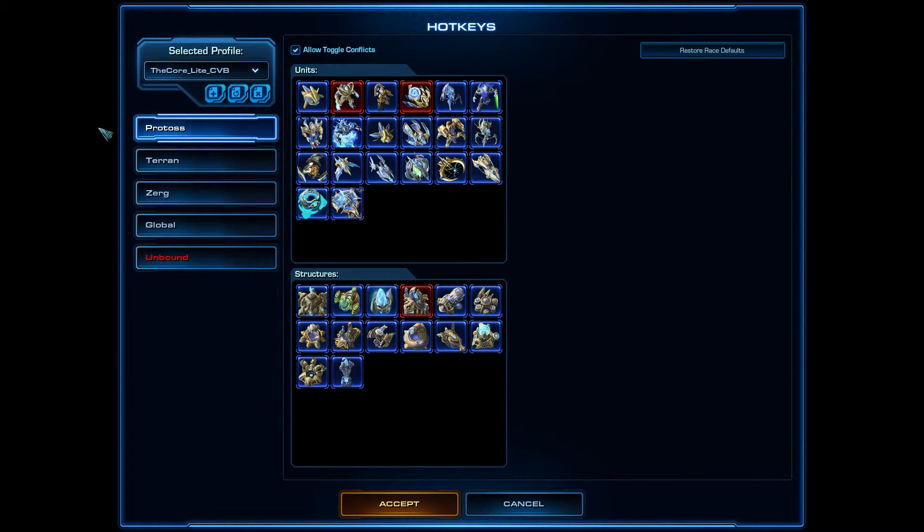First of all, let's take a look at the Core. This is the Core Lite, and not many pro gamers are using the Core. Innovation is using Classic, Flesh is using Standard, Rotterdam is using Standard. You can also make adjustments to Standard and Grid, and we'll take a look at Grid today.